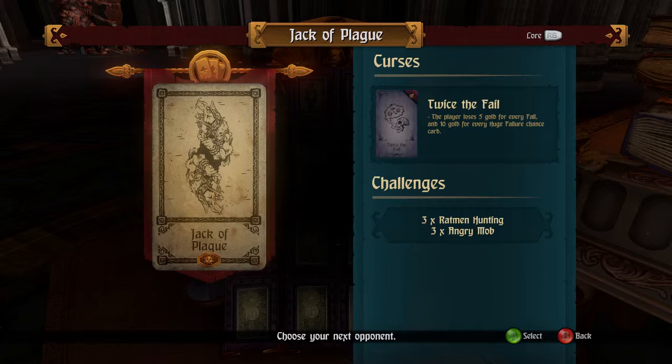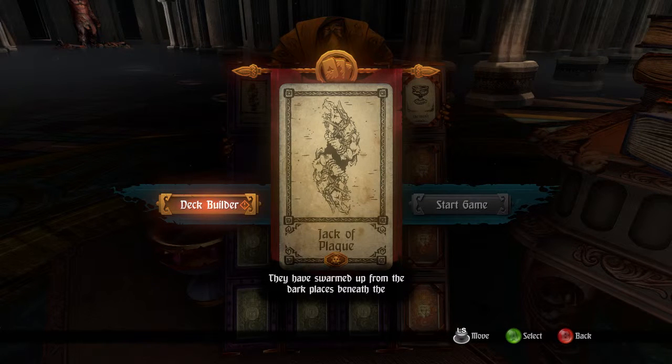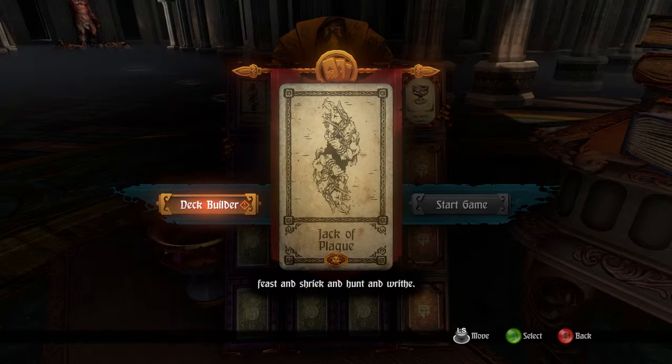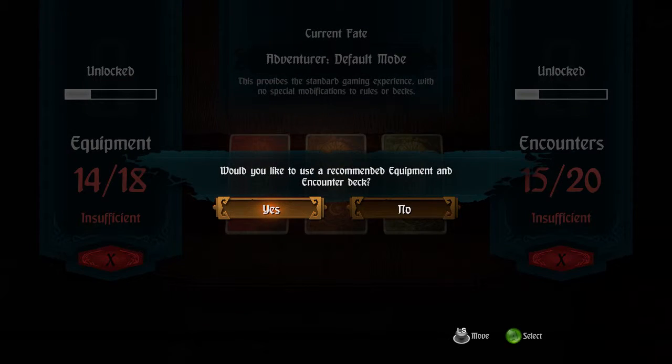There's a curse for defeating this Jack of the Plague, and there's some challenges so they will probably come up. The rats have swarmed up from the dark places beneath the realms of humanity, and now squat amongst your cities and feast and shriek and hunt and writhe. So you go into the deck builder and you can pick your own cards to get exactly what you want. I've never done that yet — I don't know enough about the game — so I just do the recommended equipment in the counter deck.